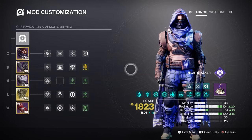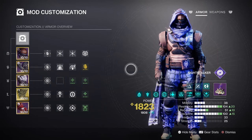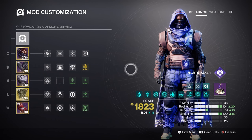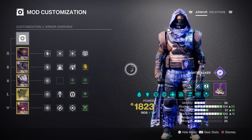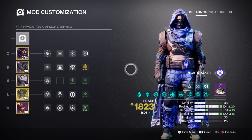For mods and stats, it is recommended to have high Resilience and Discipline stats, which will help with surviving certain in-game content. Your Mobility and Strength will also play a part in the build, but they won't need too much focus since we have certain mods that help them. Resilience at tier 10 will grant us a 30% damage reduction in-game, which is important for the survival of the player. Although Invis will help, having high Resilience means you'll be able to survive certain one-shot hits.